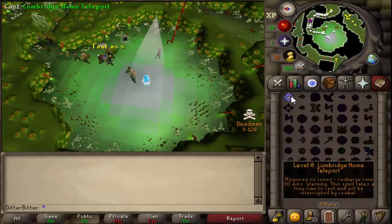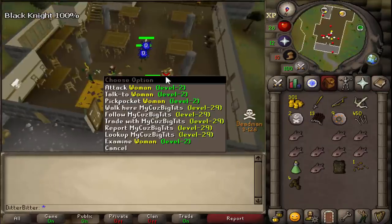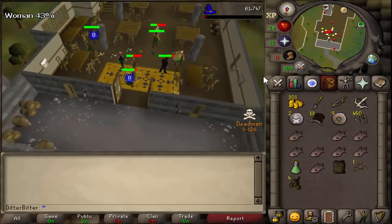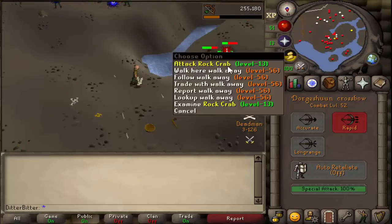We started off in Varrock, got our 10k, bought our bone crossbow and got our starter staff, and started training mage right away for that head start. To pk and do DT you need a high magic level, so the first thing I did was get 45 magic with the starter staff. This also allowed me to teleport to Camelot where I'd go train, getting 60 range and 40 defense.